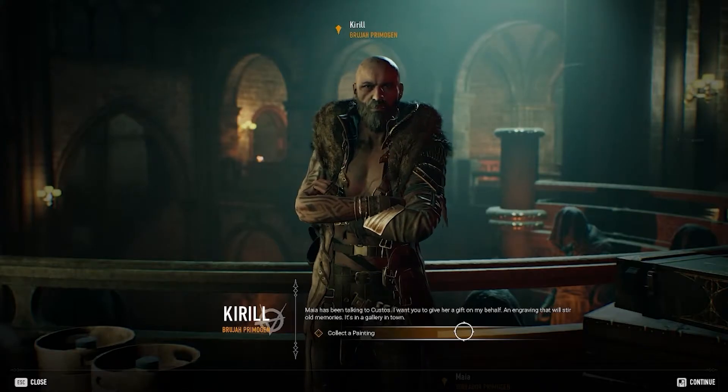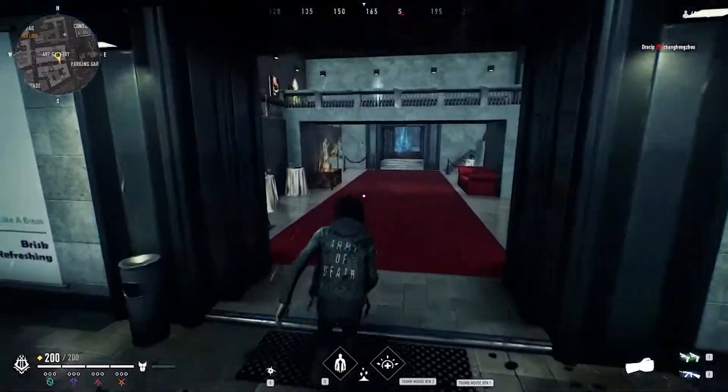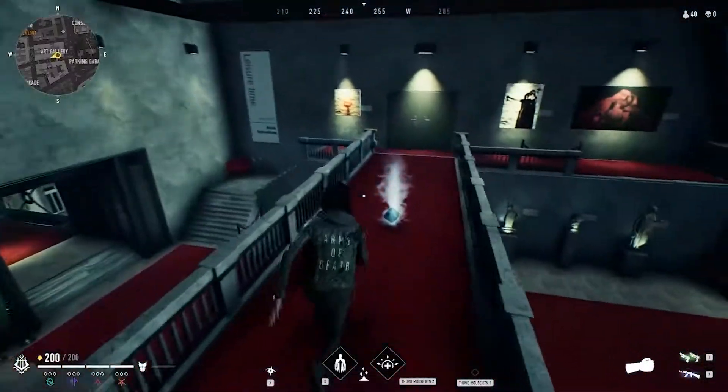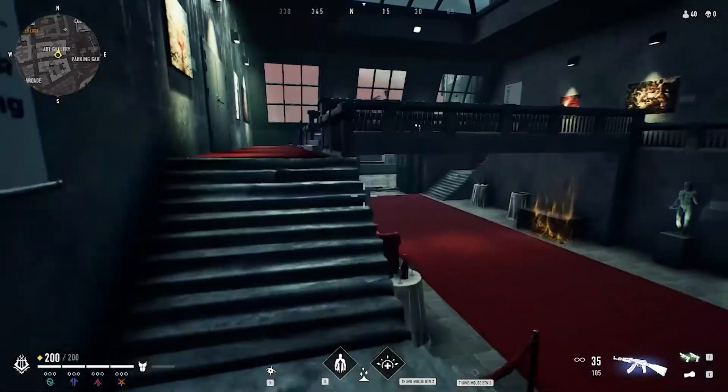So you're like okay, to the art gallery we go. This one is easy to find because it's by the gold chest on the roof of the art gallery located here. Also if you didn't know, here's where one of the gold chests are — these chests are pretty much where you can find really good gear.